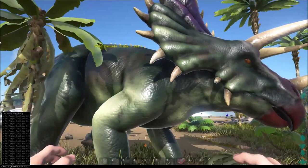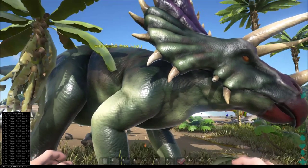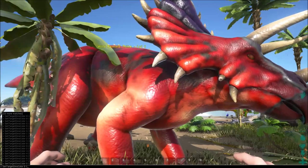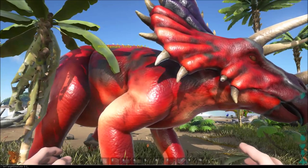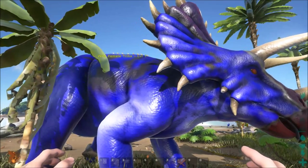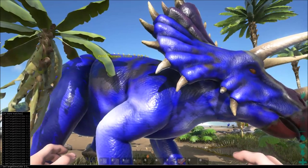We're going to start with this dinosaur and we're going to start at 01. Now remember, 0 should be the body — I mean the main body. The second number being one is red. Two is blue. I might put these in the description just in case your friend has a hard time hearing or something.